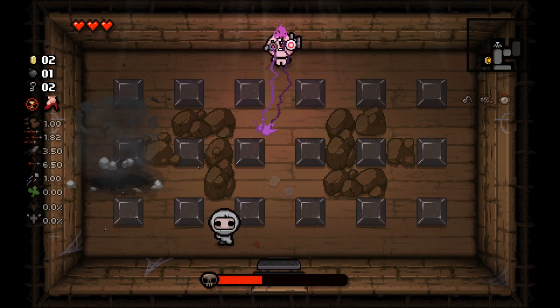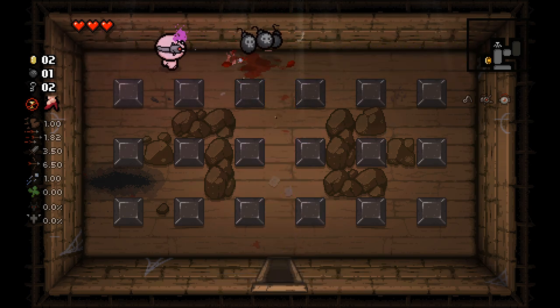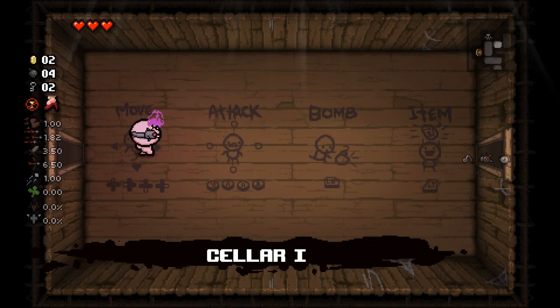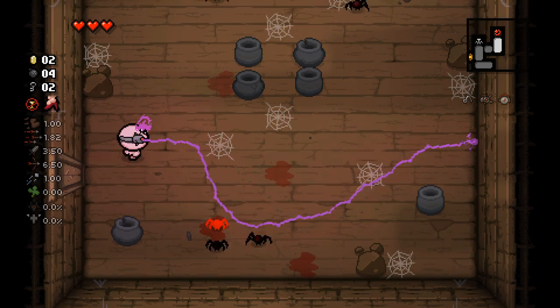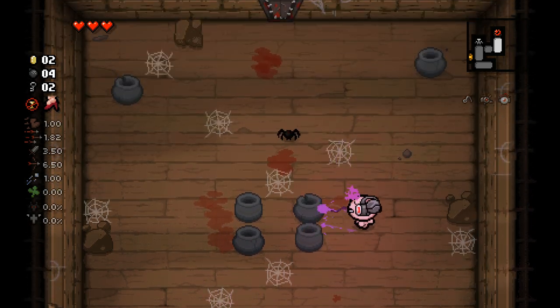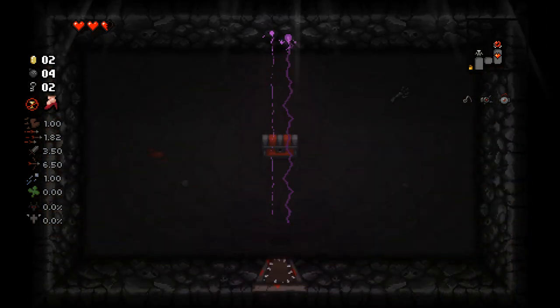You can kind of tell when Tech 1 happens and when Tech 2 happens from the little bits in the middle where they suddenly take a lot more damage. But overall, that's the challenge — this is what it's going to be like for a minute. I don't know what we're going to get out of our devil deal. I suppose that might somewhat drastically change it. I will just grab this cursed room as well.